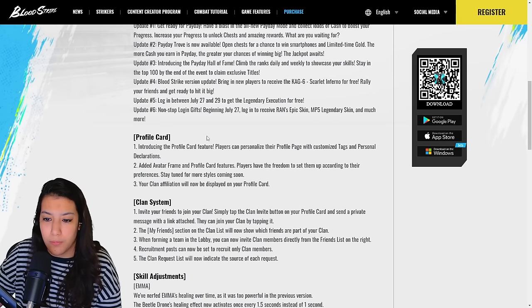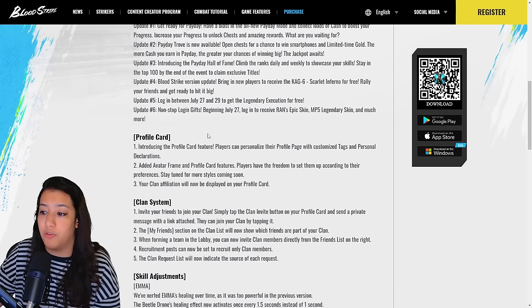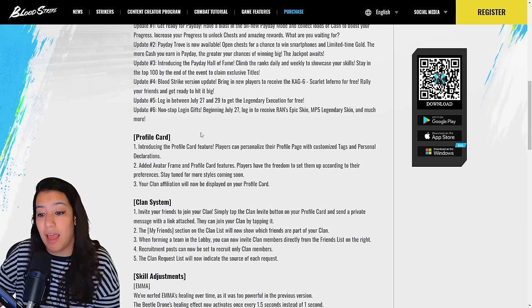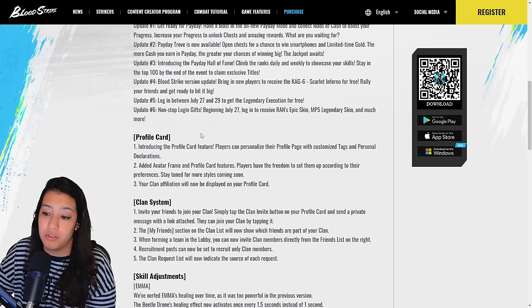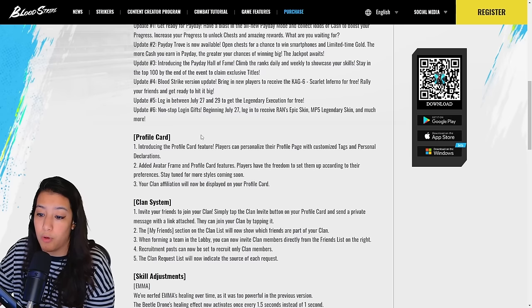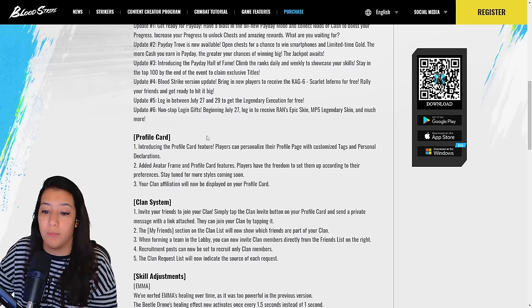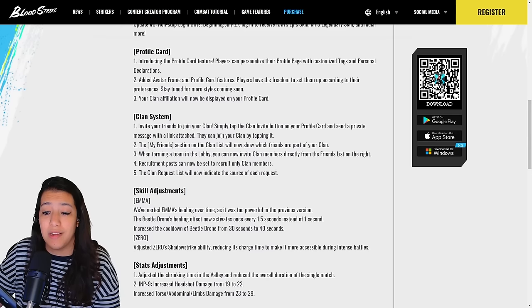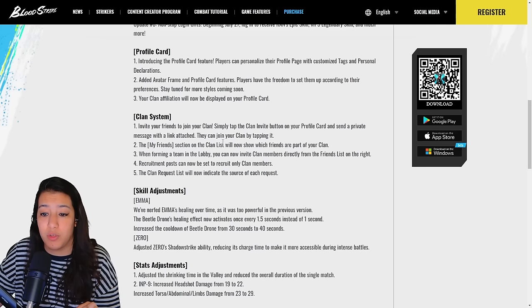There's an update regarding profile cards: players can now personalize their profile page with customized tags and personal declarations. Avatar, friends, and profile card features have been added, and players have the freedom to set them up according to their preferences. Your clan affiliation will also be displayed on your profile card.